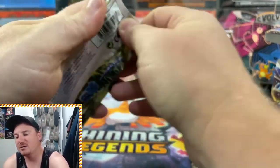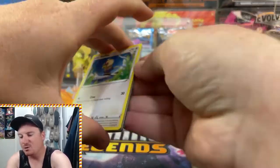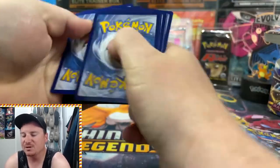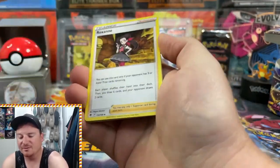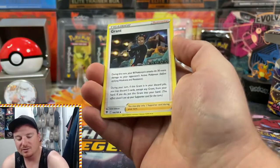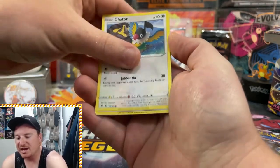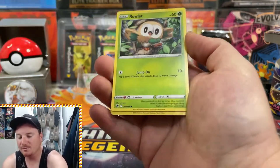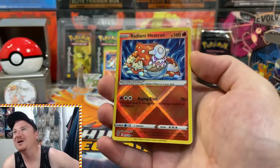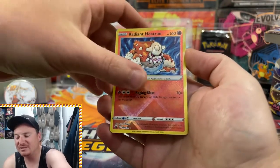Decidueye pack art up next and the hits are coming out pretty nice today. No Trainer Gallery cards yet, so we're going to have to see if we can pull one out, another V-Star, or maybe even another Radiant collection card. We got Grant, Rufflet, Ponyta, Chatot, Bronzor, Rowlet — and another Radiant Heatran right there as well! We will definitely take that.